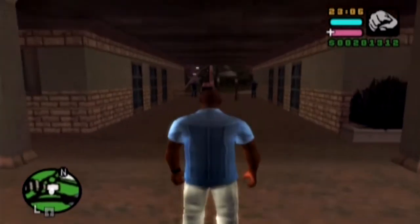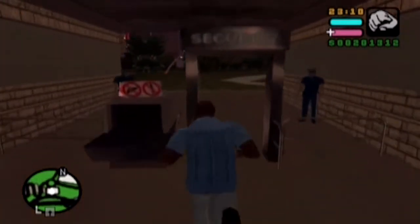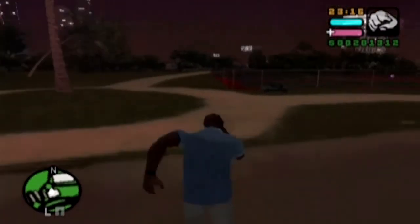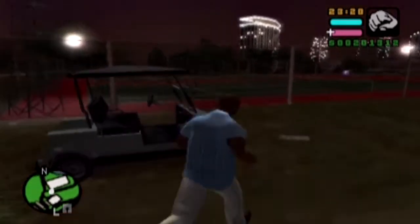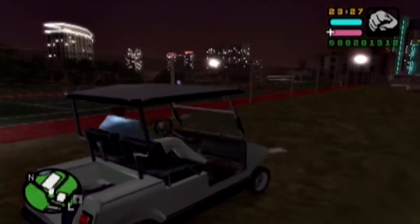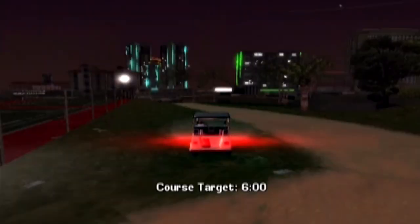Alright, we are in front of Leafling's Golf Course. Go ahead and pass through the security gate. Your weapons will be taken from you, but that's okay — we will not need them. What you want to do is head over here to this dude, this little caddy. Get right on in and we will start Caddy Daddy. This is PlayStation 2 only as well.